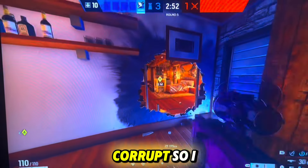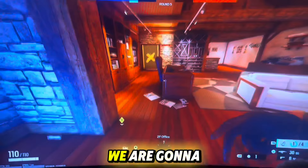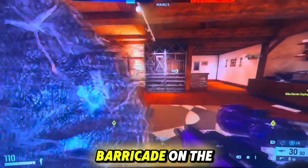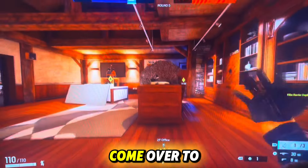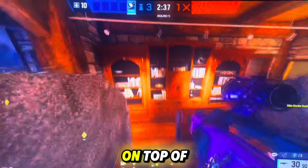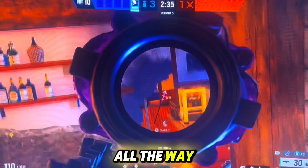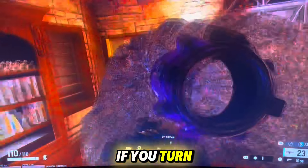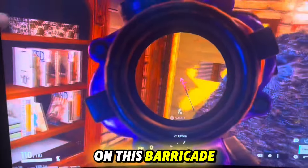Now in this next clip, the footage did corrupt so I had to record this on my phone. We are going to be in offices. You're going to want to make sure to make a rotate on that wall and place a barricade on the side of this desk. You're going to want to come over to the opposite side and place another barricade like so. Then you want to vault on top of it and you can have an angle all the way down into solar from here. This is really nasty — I've gotten so many free kills from this. Then if you turn around, you can also hold an angle on this barricade.